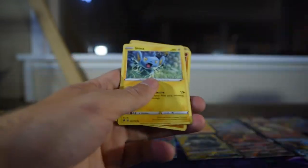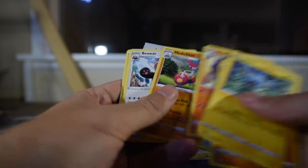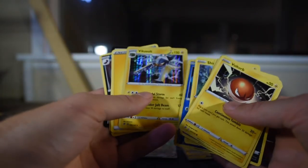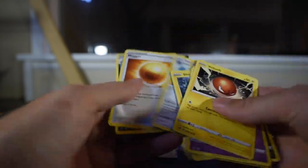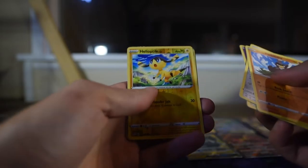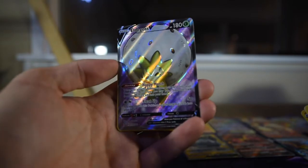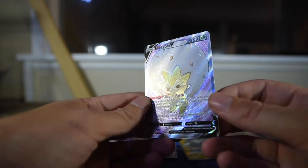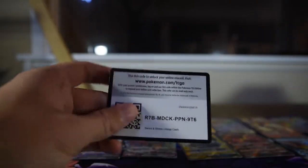I feel like our luck with Rebel Clash has been pretty good so we can end on a high note. Boss's Orders reverse, Arcanine as the rare — maybe not that one. Eight chances though, that's like a whole box. Mr. Mime and Vikavolt holographic. When you don't count hollows it kind of feels like you're getting less pulls. Oh there's something in here — Litwick, Hattrem, and Eldegoss V Full Art! We've gotten a lot of Full Art Trainer ones, but this set did the Pokemon with a colored background. You can see the texture on that — not bad. And there's the code.